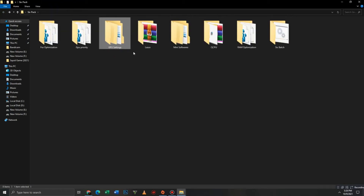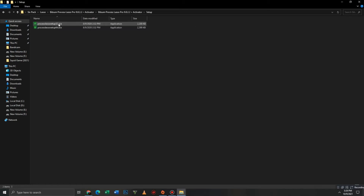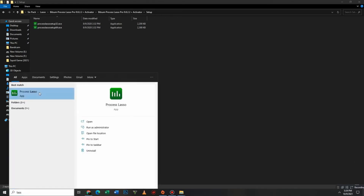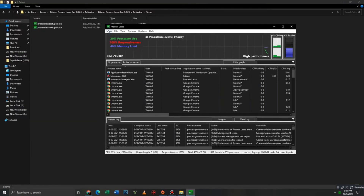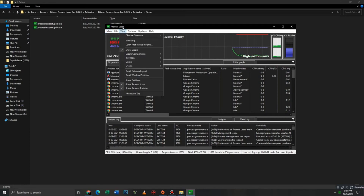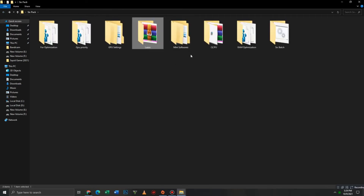The next folder is Lasso. First extract it, then open the folder and install it — I already have it installed. Wait about 10 seconds, then click Continue. Go to the main section and mark Pro Balance Enabled. Go to Active Profile and mark High Performance, then Pro Balance Enabled again. After this, close Lasso and move to the next folder: Mini Softwares.